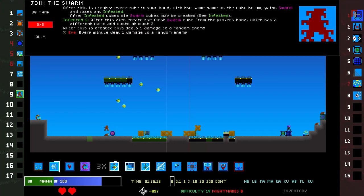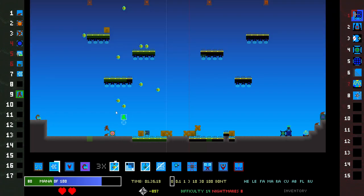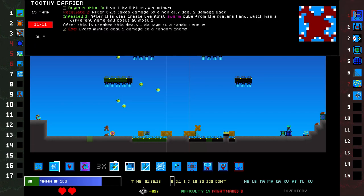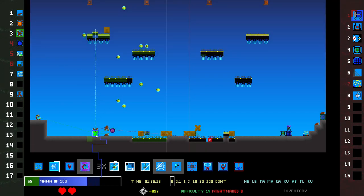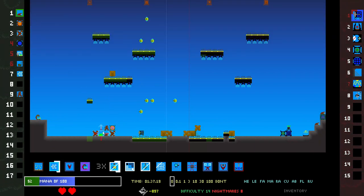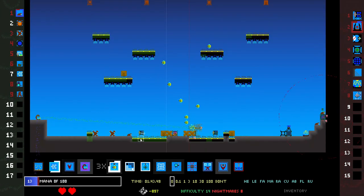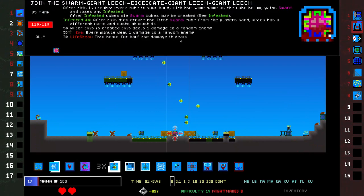Join the swarm costs 30 mana, okay. Toothy barrier — I'm gonna place one of these down. I'm gonna place another down. Do I think these are gonna combine up? Maybe, if I place enough of them they could. Did they just combine up? They totally did! We have a join the swarm giant leech, dicecate giant leech, giant leech with 5x eye, 3x lifesteal, 44 infested.